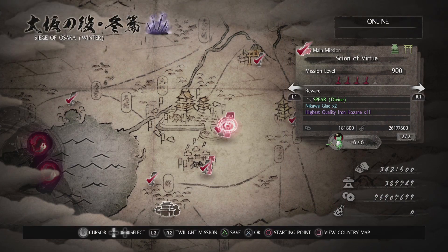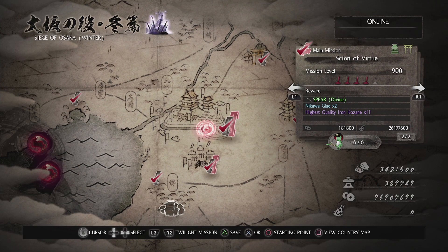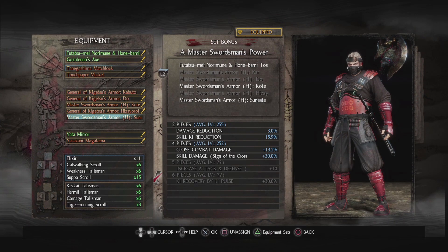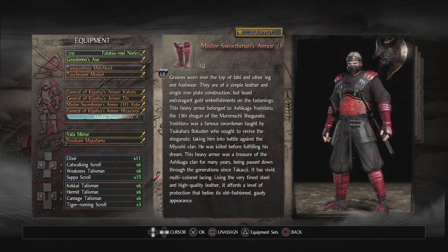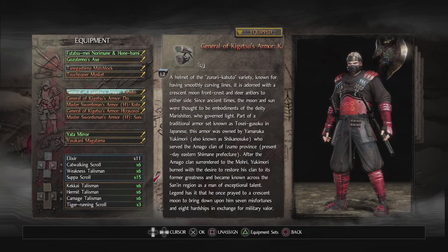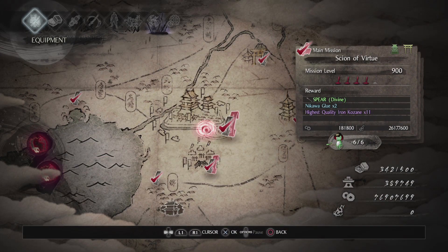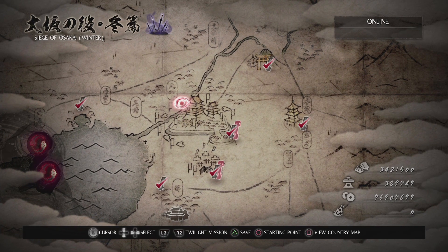And that's it — that's as easy as the run is. If you do that over and over, you're guaranteed to get a ton of Ethereals by the time you've finished getting all of your General of Kigetsu armor. I got this ranged weapon, two Master Swordsman sets, a full set of General of Kigetsu's armor, and also a number of ranged rifles doing that run. So it's a very good run, it's very easy, you get a lot of Ethereal gear, and it's well worth doing. The General of Kigetsu's armor set is really good. Hope that helps you out, guys — good luck and have fun.